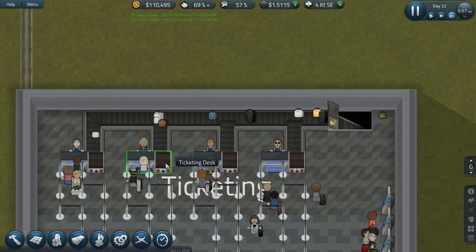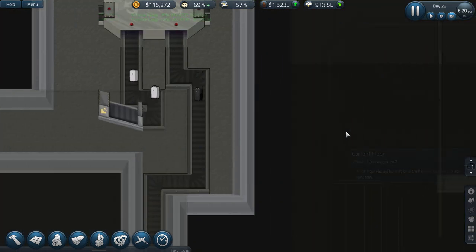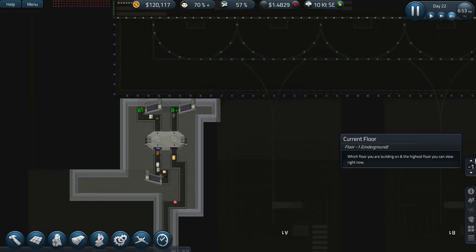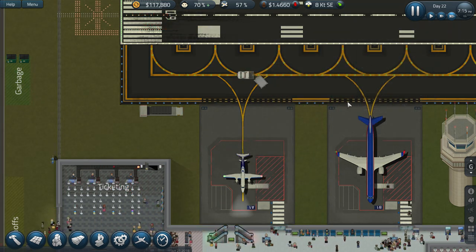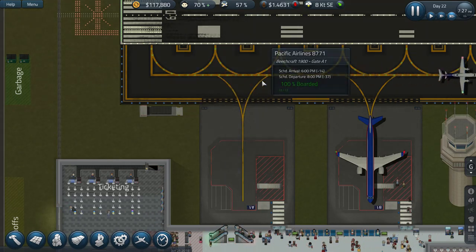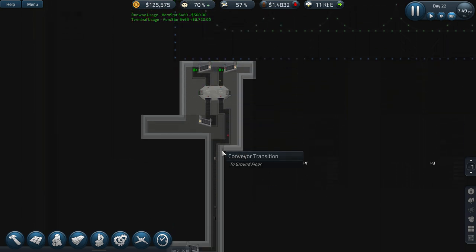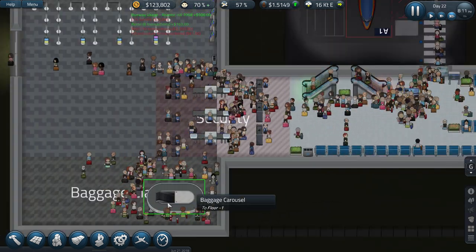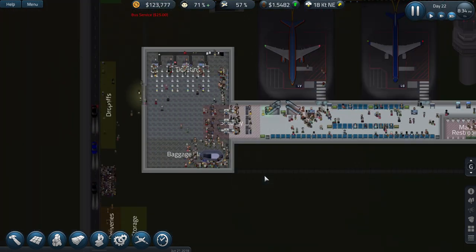So basically ticketing - they come in here with big baggage and go across here, then they go down to floor minus one, come across and hit the hub, come out this end and then get picked up by the vehicle here. The vehicle picks them up and takes them out. Then when they come back they hit that, come through here again, come out this side, all the way down here, and then they collect them from the baggage carousel here. Excellent.